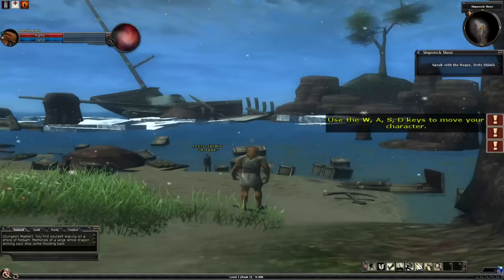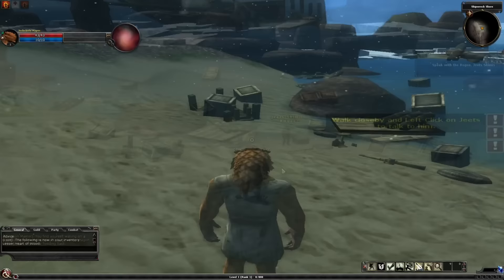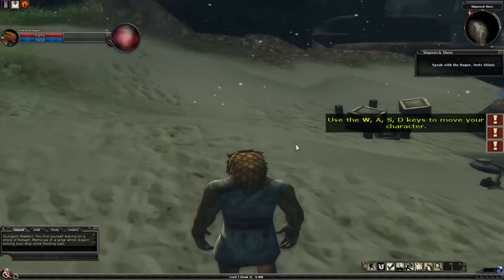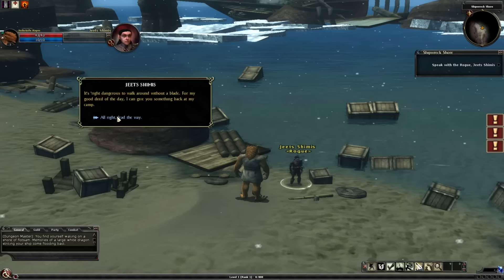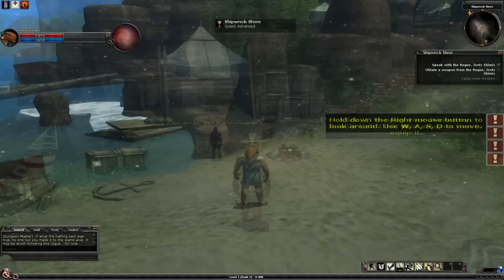Game starts: WASD movement, space is jump, and the narration audio immediately overlaps with the talking NPC. A and D are turn, which I immediately remapped to Strafe as nature intended, and holding right-click locks the camera behind you, and left-click attacks. DDO actually has rudimentary action combat many years before most games were doing this. Tera, the king of action combat — God rest its soul — came out in 2011; DDO came out in 2006.